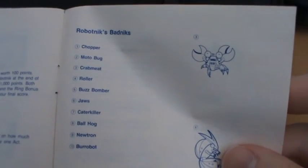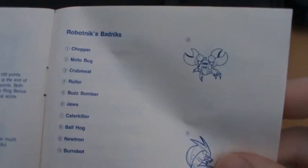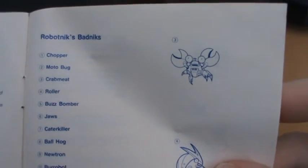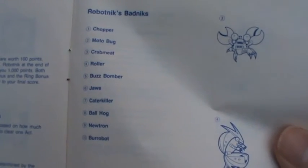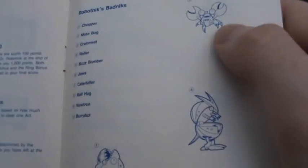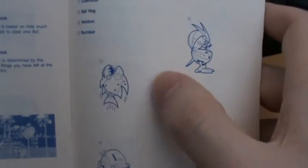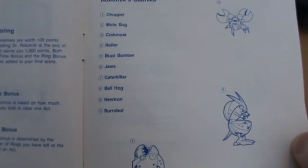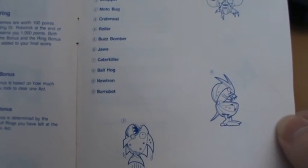And then we actually do get a bit of an enemy roll call — Robotnik's Badniks. That's probably the first use of the term Badnik, actually. So we have Chopper — okay, so Crab Mate was the bigger one in Sonic 2 — Motobug, Crab Mate is number three, so Chopper must be the fish. Buzz Bombers, and yep, all the usual names you'd expect to find: Jaws, Caterkiller. It's kind of nice that they actually do put in some enemy names and some enemy artwork.